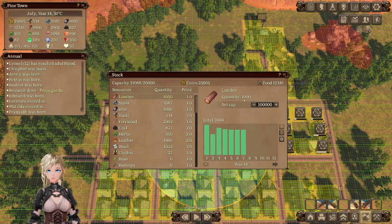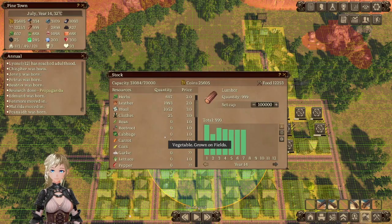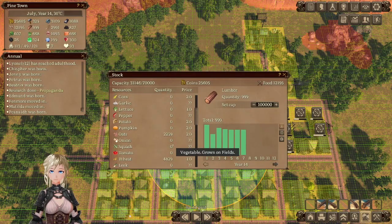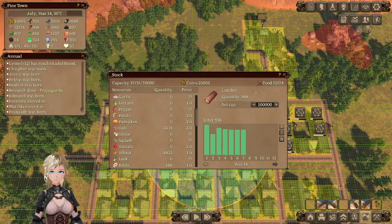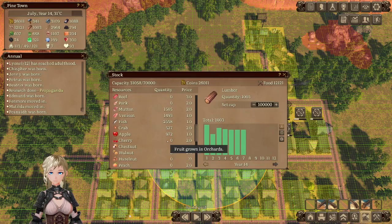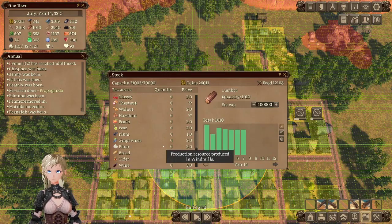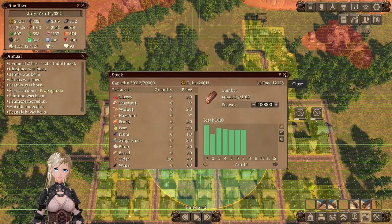Lumber, leather, clothes, leather, apples, cabbages, pumpkins, oats, wheat, apples — we'll get there.